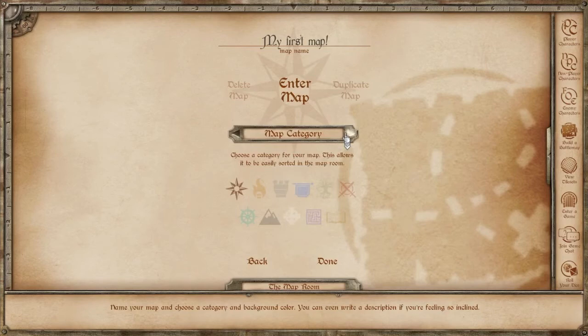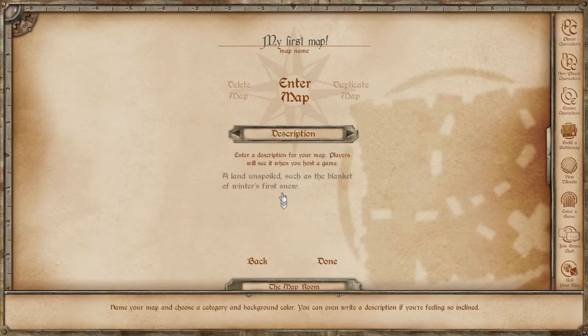Then you can choose a map category. These categories are for sorting the maps, and they're also the icon that your players will see if you host a game within the Calamus. And then lastly there's the descriptions page, where you can leave information about the map or write a description that can be used for your game as well.